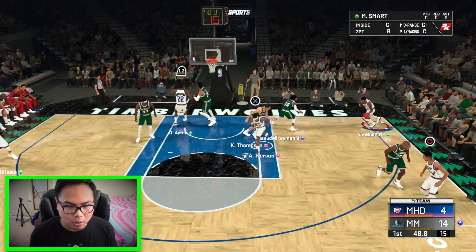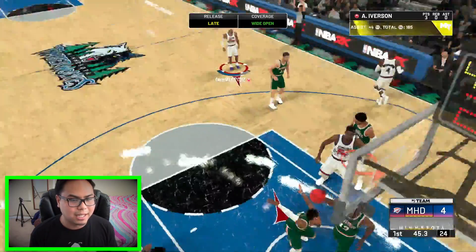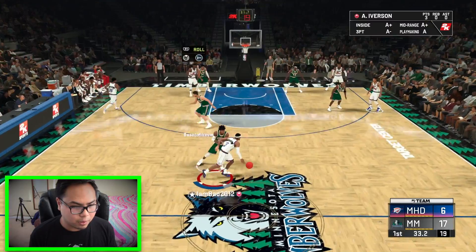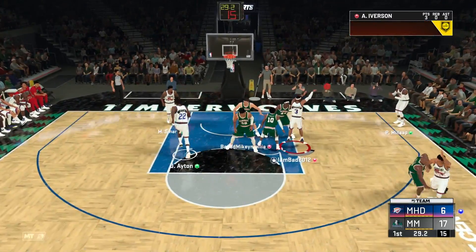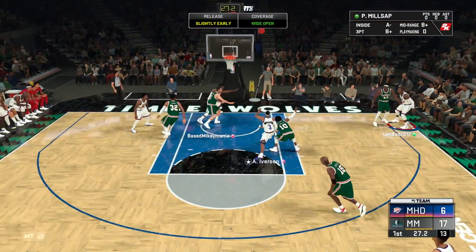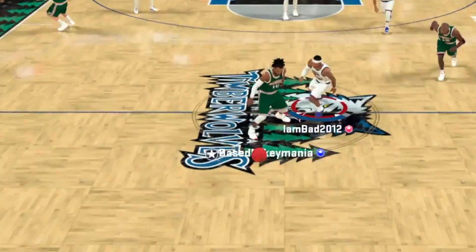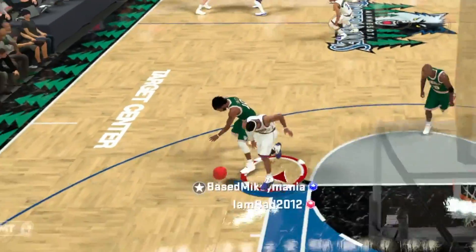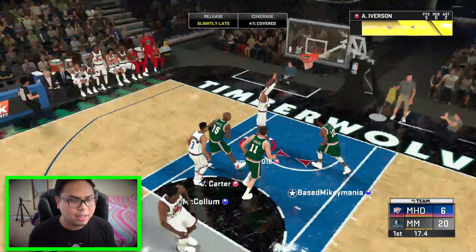Marcus Smart in the corner — he's gonna let him shoot. Iverson has a little bit of space and he's gonna hit it. Oh, he's off-balling now. He's had enough. Iverson with a blow-by. Millsap in the corner — I don't know what his three-point rating is, but he's gonna knock it down. Iverson, look at the defense for Iverson! Get that! Oh my goodness, CJ McCollum pull up! Let's go!